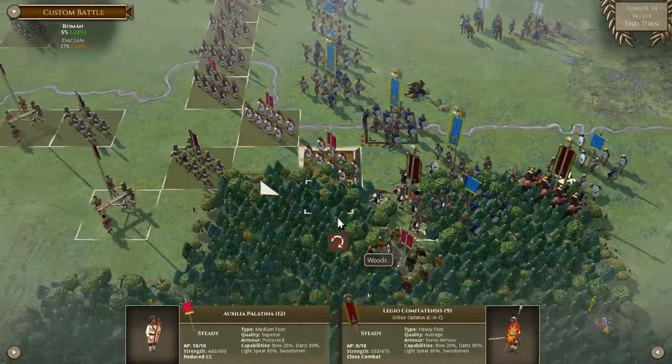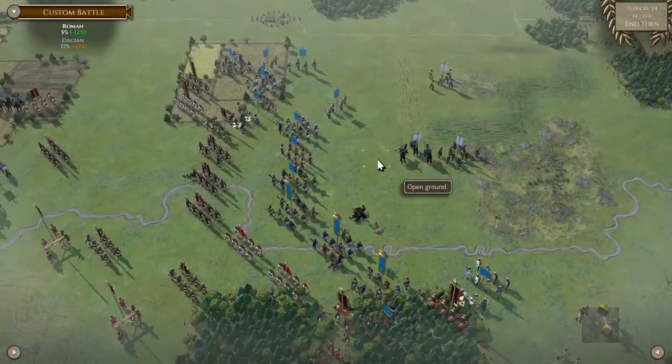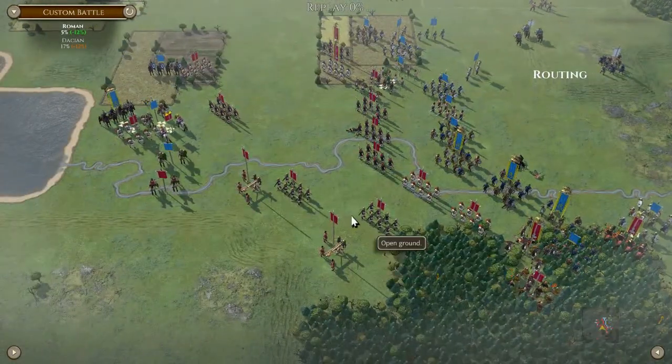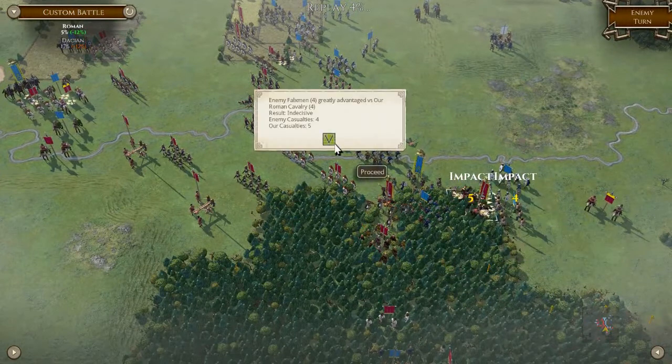Okay, next turn - let's see if we can block them up. Yeah, that cavalry's a bit dead I think, unfortunately. Ooh, well, we're all in. Unfortunately I'm going to get out-maneuvered here a little bit. Okay, so we're going to charge here and make them evade. Shoot this unit here - if we get a disrupt that would be very, very happy.